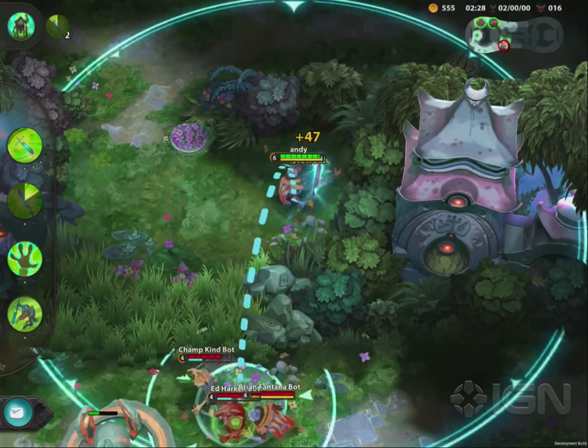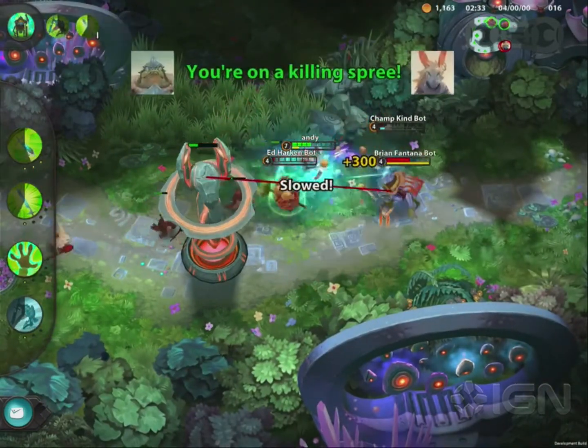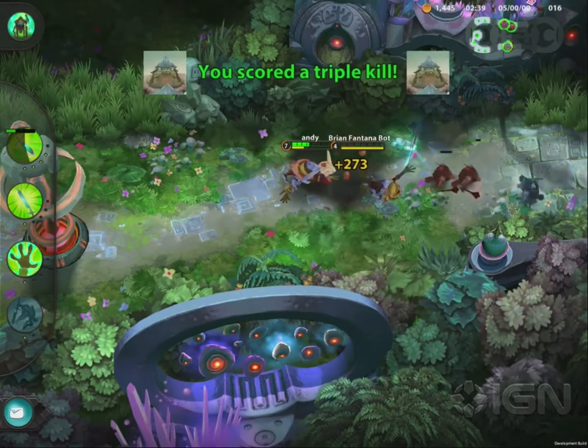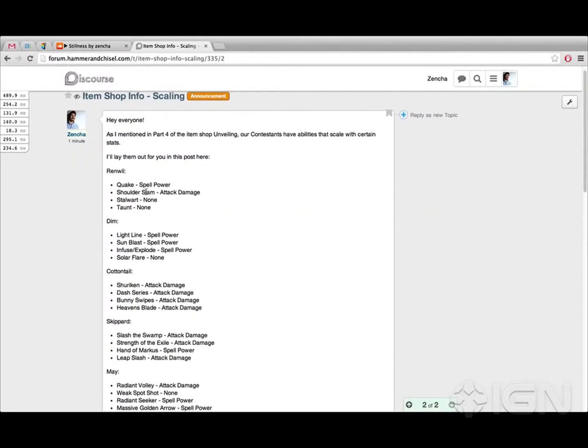The specific numbers here are more important for players who want to really hone in on builds and itemize their characters the most efficient way possible. For those who simply want to get in and fight and get stronger, the recommended item section is a good place to start. I've laid out a list in a forum post describing how all of our contestants' abilities scale.